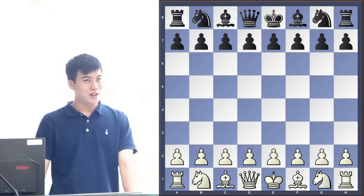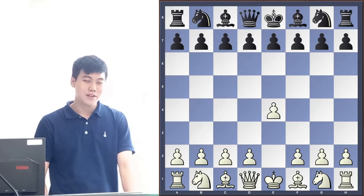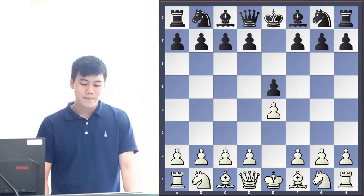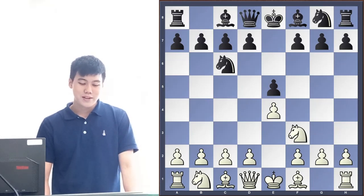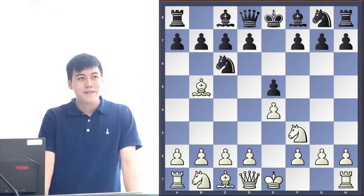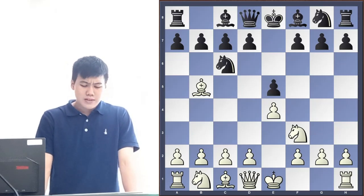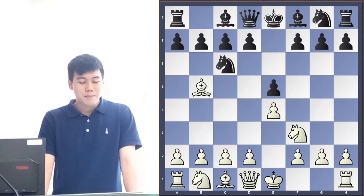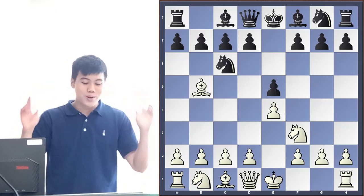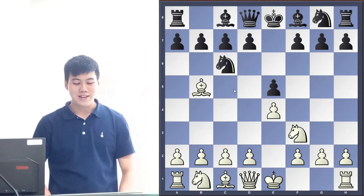The Ruy Lopez always begins with e4 e5, knight f3, knight c6, and then bishop b5. This is the Ruy Lopez — it all starts from this position. The idea is that the knight would be taken by the bishop and then you take the pawn at e5, but it's not exactly possible.